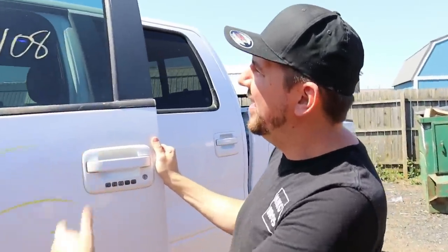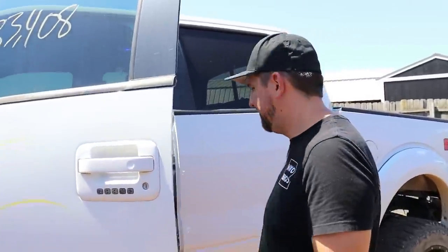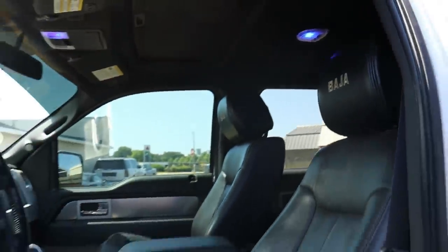Let's check out the inside. 83,000 miles on it — that's not bad for a 2014, could be a lot worse. Oh, look at that interior — got some custom blue lights and seats. Nice. I like the sunroof on it.